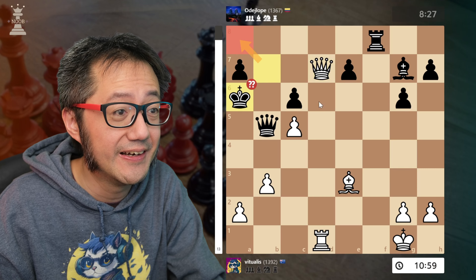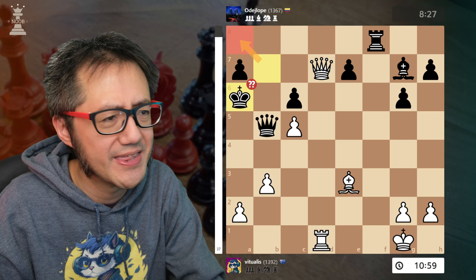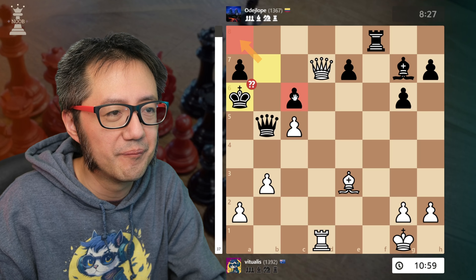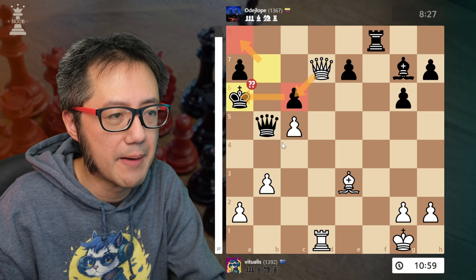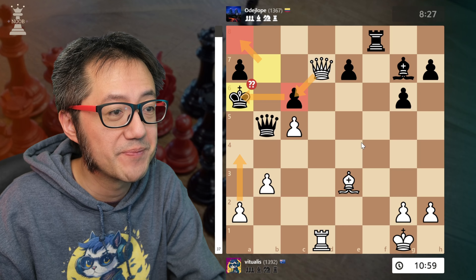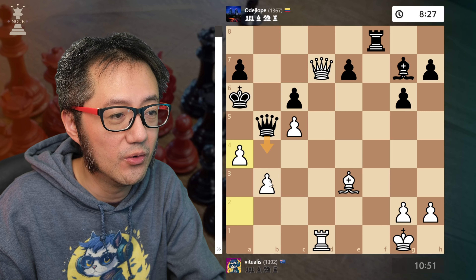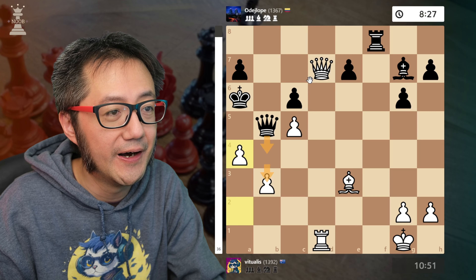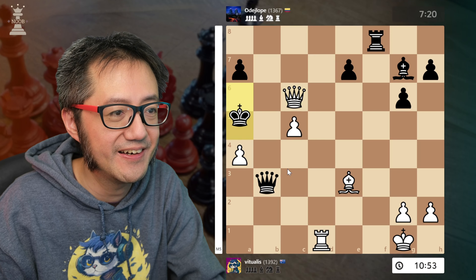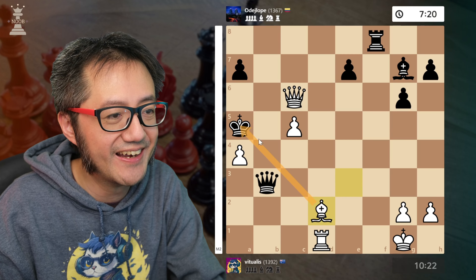Now infiltration: queen to d7 with check. We're close to a mating net. King moves to the wrong square — at high depth there's a mate in 13, but in practice it's not that difficult. I need to dislodge the queen from that square first, so a4, attacking the queen. If they come here or take that pawn I get to take with check. They took the pawn — check, king moves, bishop down to d2 check, queen to b4 having to block.